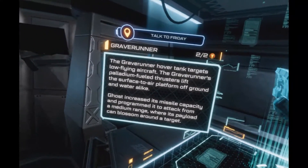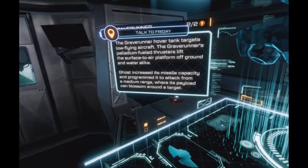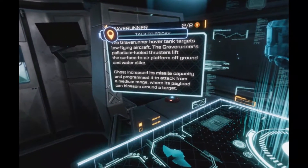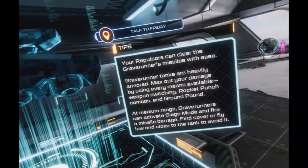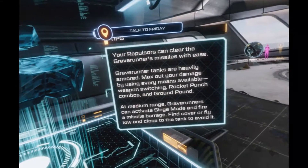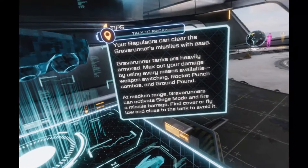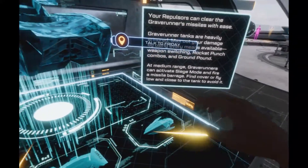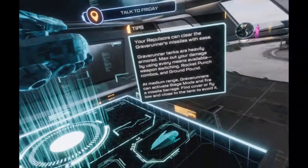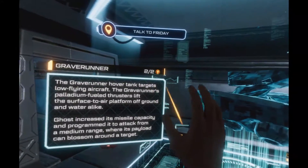This place stays online 24/7 so drop by anytime you're feeling thirsty for knowledge. I'll continue to update the database as we encounter more enemy drones. Is that a smile on the side? It's why you made me, boss. This is so trippy. The Graverunner hover tank targets low-flying aircraft — its paladin-fueled thrusters lift the surface-to-air platform off ground and water alike.